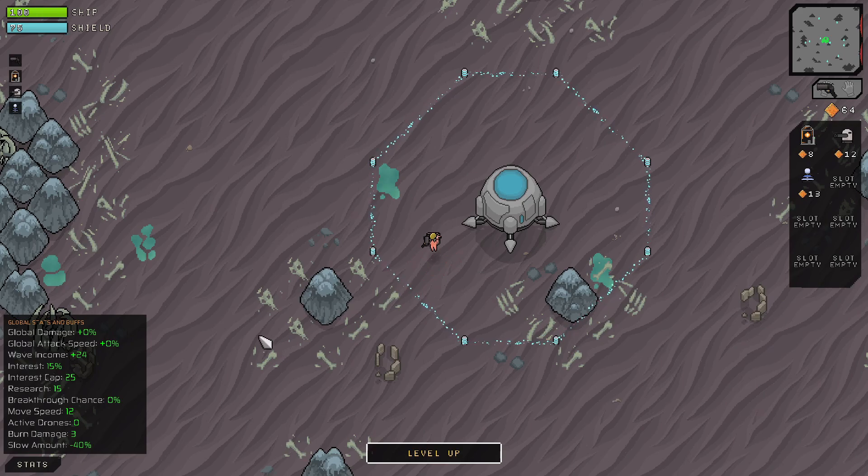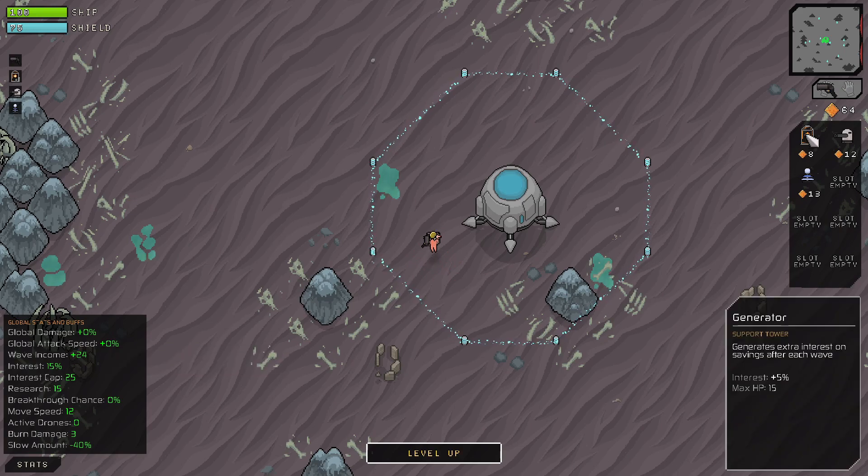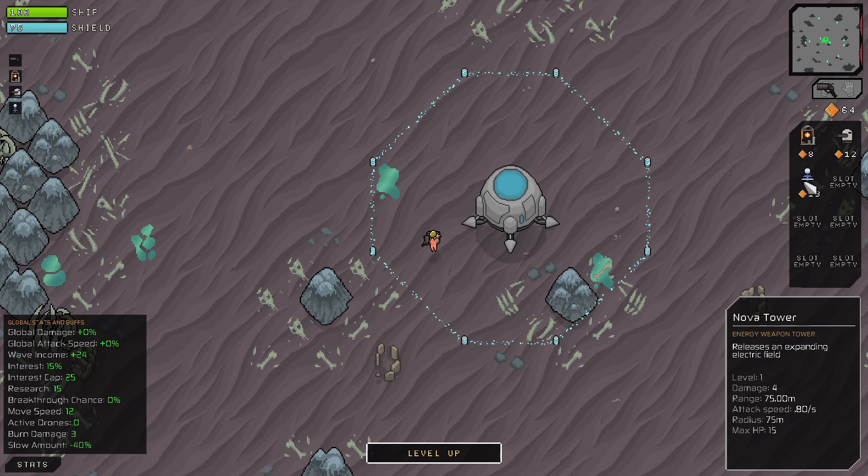At the moment I have 64 gold. I'm already going to get 15% interest just naturally, so I'm going to have about 9 money if I don't spend anything now. Then we have our nova tower, which releases an expanding electric field. These two will be different if you're just starting the game as the engineer - you'll get a regular gun and a rocket launcher.